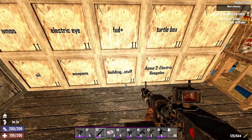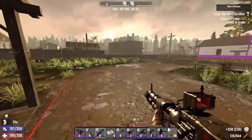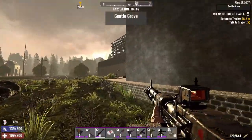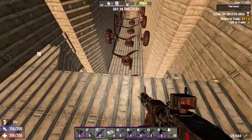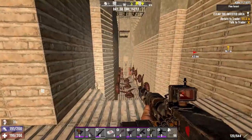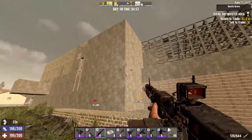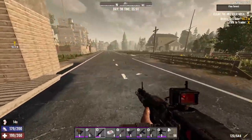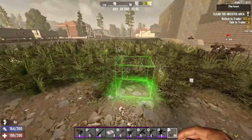I do have some things that I want to do with the base — nothing too crazy — mostly involving giving myself other ways in, because at some point I'm going to be testing some things against the horde night that aren't just this base. As it stands there's clearly death if I try to come down and walk up that ladder during the horde night. I can just go in through the roof, which is accessible through the back. I have some very interesting plans for a pseudo horde base.